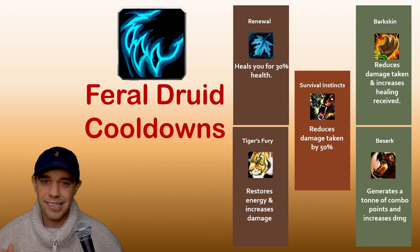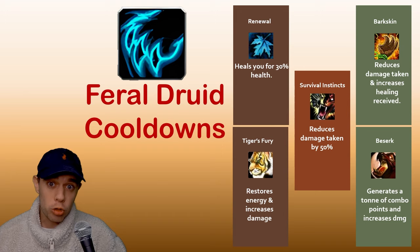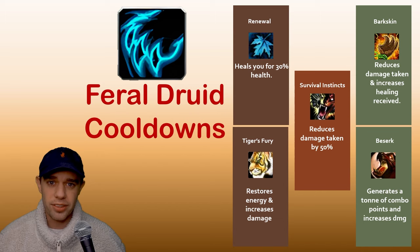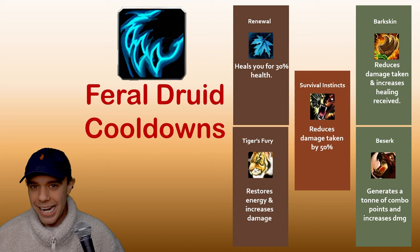For offensive cooldowns we have two really important ones: Berserk and Tiger's Fury. We'll go through these in more detail in the core rotation, but as an overview: Tiger's Fury restores energy and increases your damage done. Berserk generates a large amount of combo points and increases your damage done. If you don't know what combo points are, we'll look at that shortly.